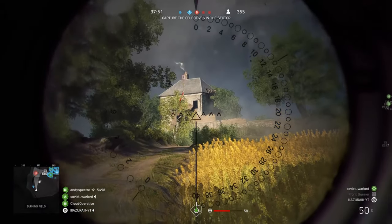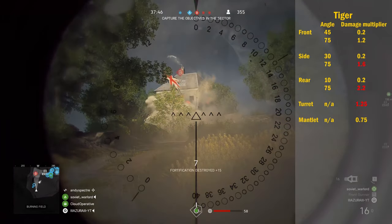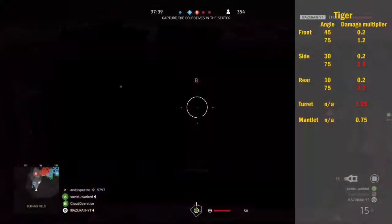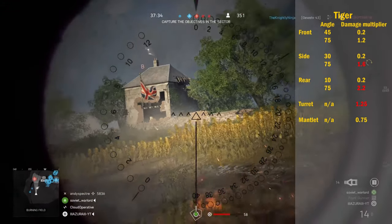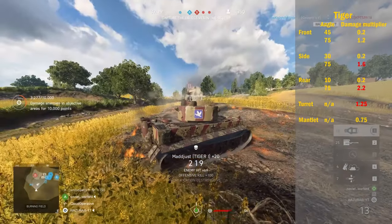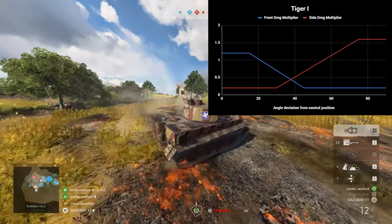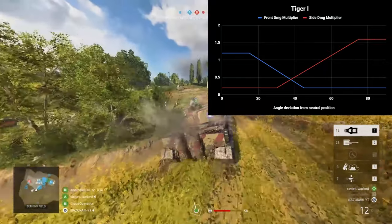How about the Tiger? The front takes 0.2x up to 45 degrees and 1.2x above 75 degrees. The side takes 0.2x up to 30 degrees and 1.6x above 75 degrees. The rear takes 0.2x up to 10 degrees and 2.2x above 75 degrees. The mantlet in front of the turret takes 0.75x, and the turret itself takes 1.25x damage at all angles. The graph shows that at around 37 degrees, it only takes around 0.45x damage for both the front and side armor — even more damage reduction compared to the medium tanks.